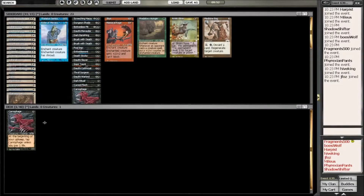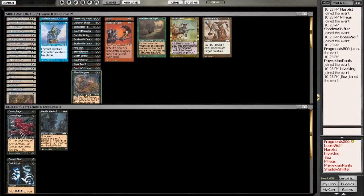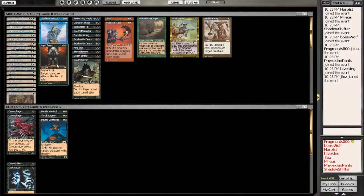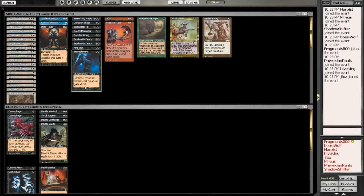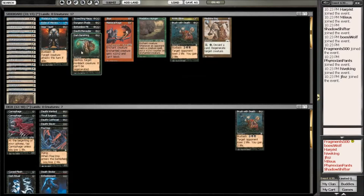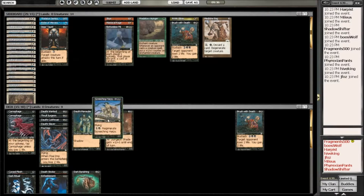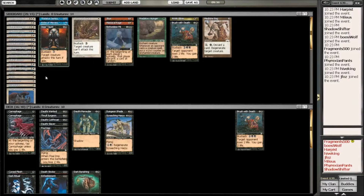Welcome back! This is the deck building. We have just drafted a sweet white and black deck, and right now we are going to start building it. I am going to throw the cards down here. So a shadow deck — white and black — very aggressive.